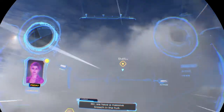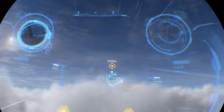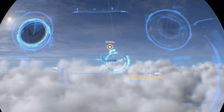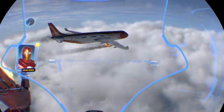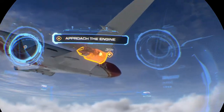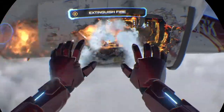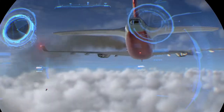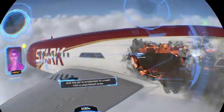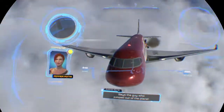Friday: 'Sir, we have a massive breach in the hull.' Tony: 'Old news, Friday — tell me something I didn't just jump out of.' Friday: 'There's an engine fire that needs your attention, and a secondary explosion on the right engine, sir.' Fire suppression system online. Friday: 'Sir, the autopilot is no longer responding and the jet is projected to crash into a populated area.' Tony: 'I'll deal with the autopilot.' Pepper: 'No, stay put — it's too dangerous.' Tony: 'Says the guy who jumped out of the plane.'